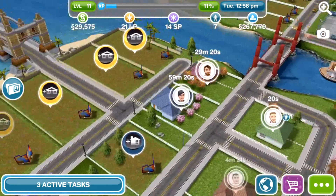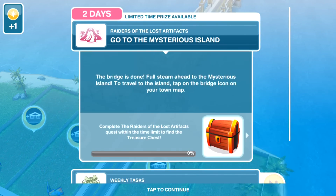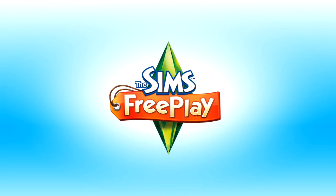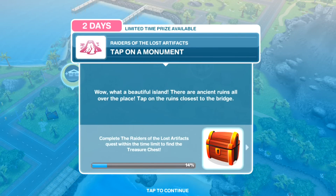I will leave a link in the description for my blog where there will be a list of all the goals, as I'm not sure whether I managed to capture them all here. The first goal is to go to the Mysterious Island, which you can get to by tapping on the bridge that we built in the previous episode — and there we go, we've done that one.